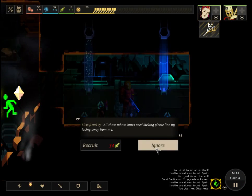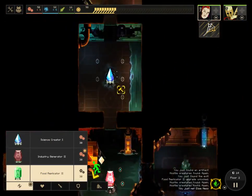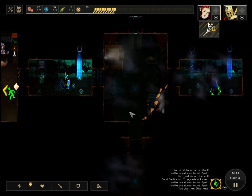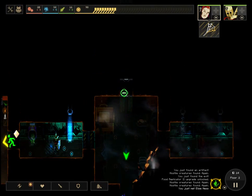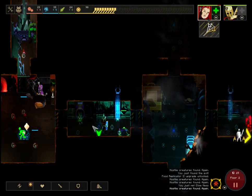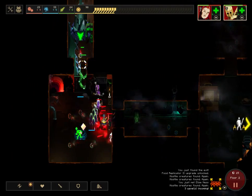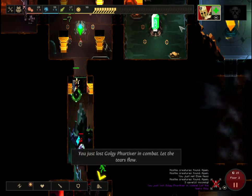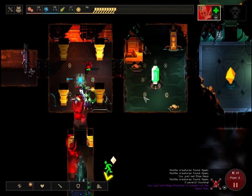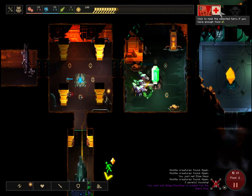We found a second hero. I said I wasn't going to do it, but we have an emergency — I need more heroes. I need 34 food to get her on my team. I should be able to do it, but I'm going to be off by two. Now they're attacking her. This could be game over. Oh yeah — it's game over.